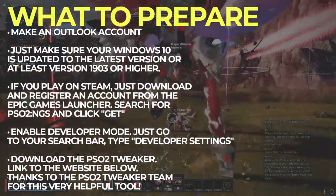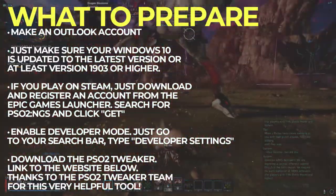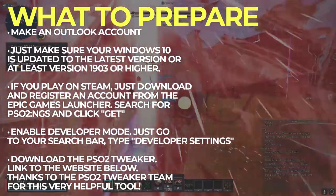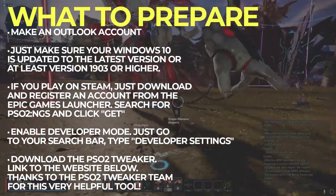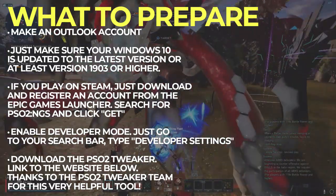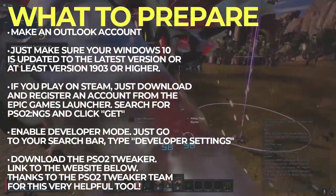First is to make a Microsoft Store account via Outlook. It's free, fast, and nothing too complicated. I'll have the link down below. Just make sure your Windows is updated to the latest version for this to work. Second would be downloading and installing the Epic Games Launcher. Also make an account while you're at it, if you don't have one yet.